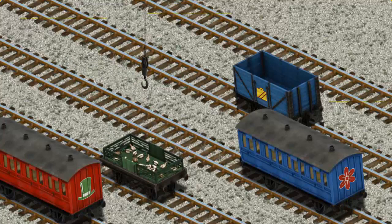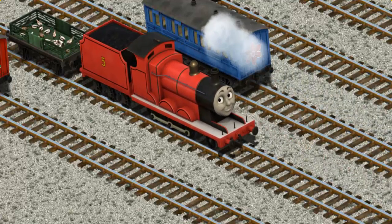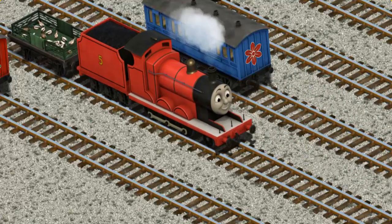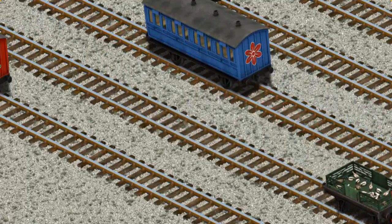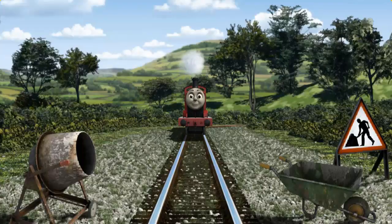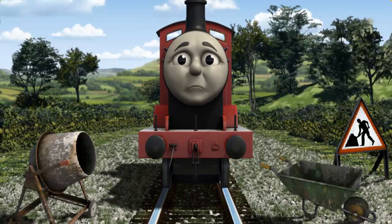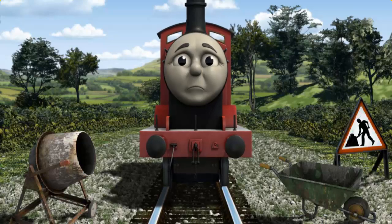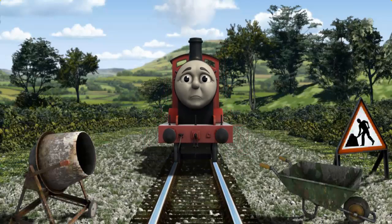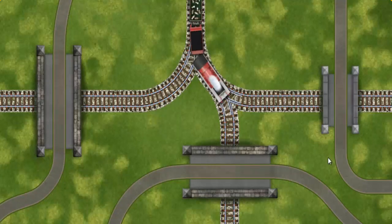Help Cranky find the white flatbed with the picture of an orange house. You've found it! James pumped his pistons and puffed out of the docks. Suddenly, James had to stop because of track repairs. He would have to go another way. Show James the track that goes under the shortest bridge.